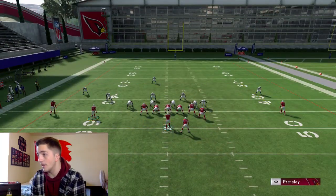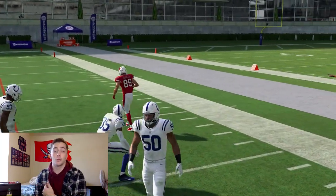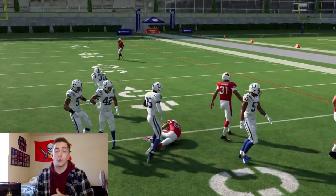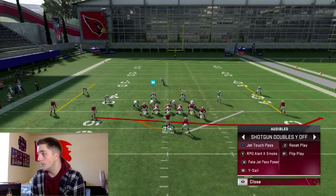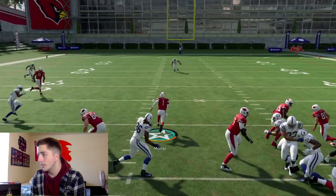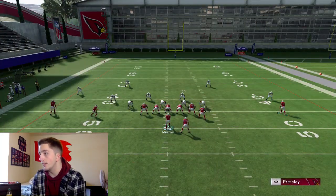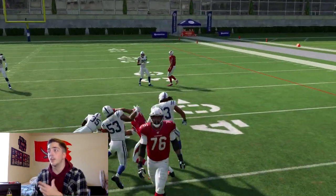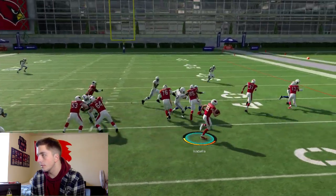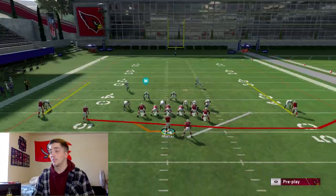Once again when the Touch Pass looks good we can set the edge well, but if the halfback is missing the block, just put your cursor over him and he will make that block. Right here this is not a touch pass call — and we got blown up because that was a wrong play call on my part. Going back, I would probably call power here, and you see a huge big play potential. Remember: be on conservative, don't take huge hits when running with your quarterback.